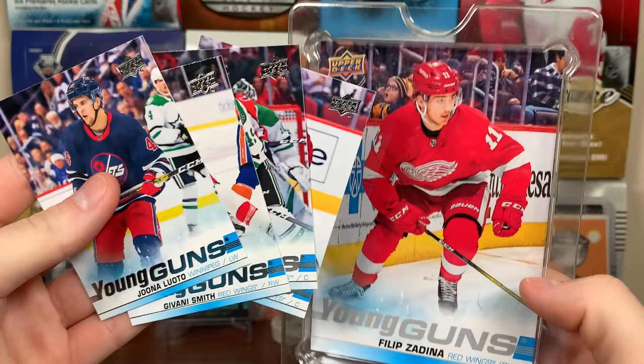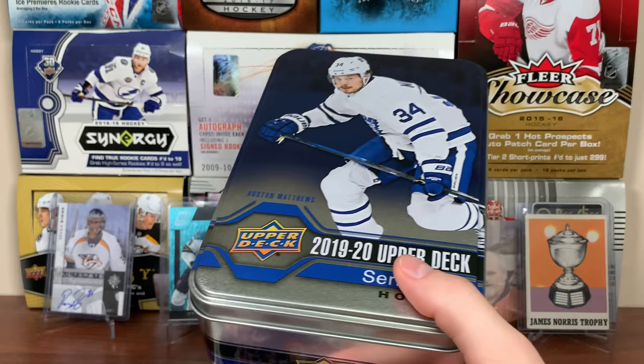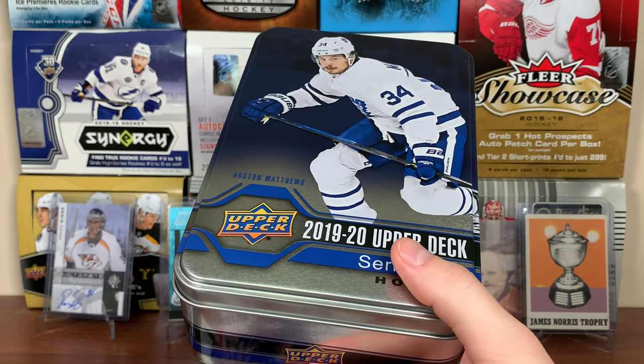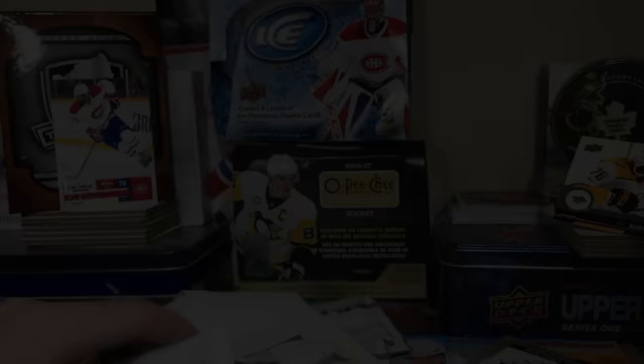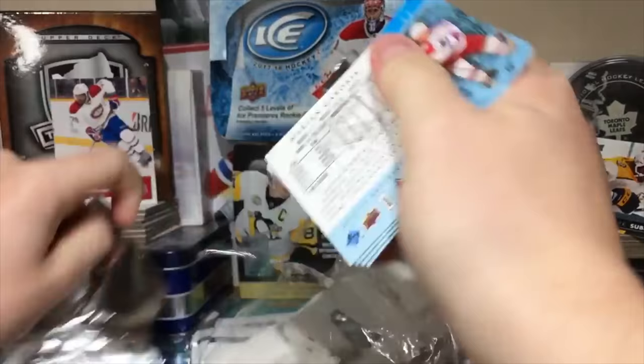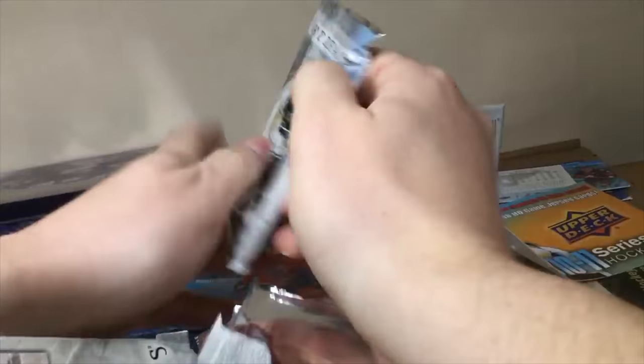So yeah guys, five Young Guns — that's like one in three packs to get a regular Young Guns. And we got the bonus Zadina. So that was a heck of a tin, very good tin. Thanks for watching, stay tuned for more breaks to come. As always, fix your configuration Upper Deck. I'll see you next time.